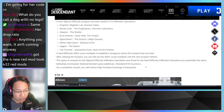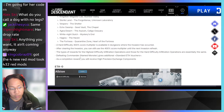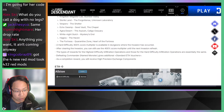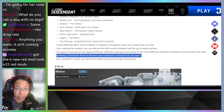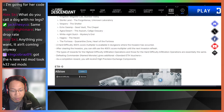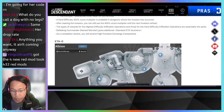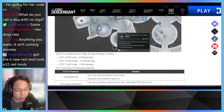A hard difficulty 100 score multiplier is available for dungeons where invasions have occurred. After clearing the invasion, you can still use the 400 score multiplier until the next invasion refresh. The rewards for highest difficulty infiltration operations are essentially the same. Defeating commanders and named monsters give additional standard Eta vouchers, and you'll get tokens for the new vendor Eta-Zero.